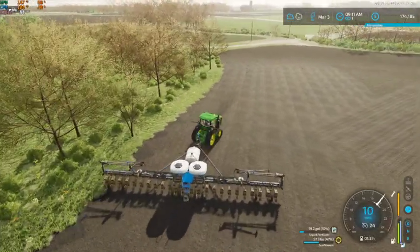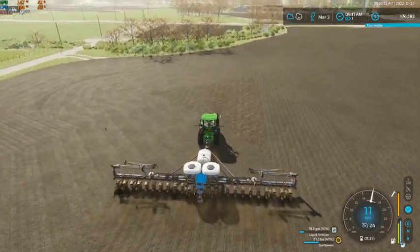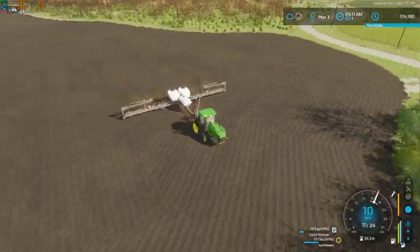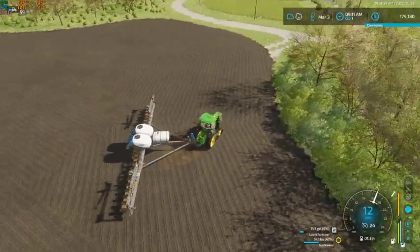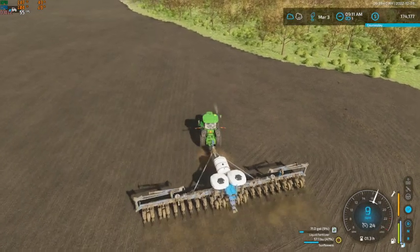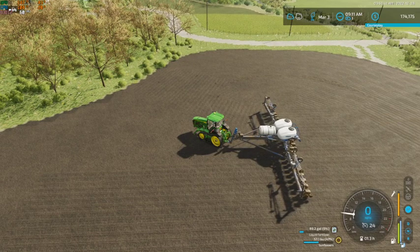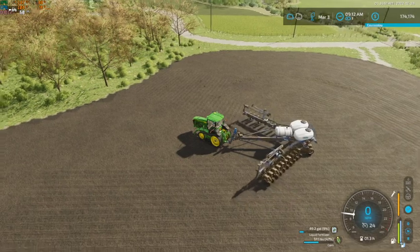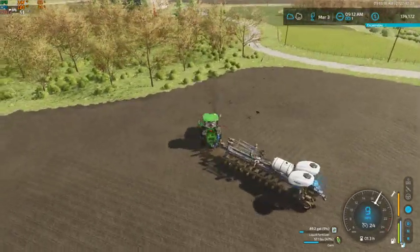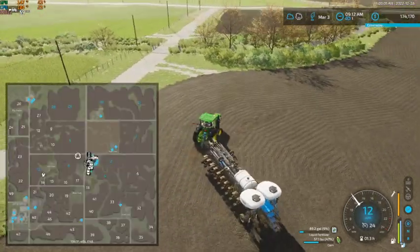Go ahead and get this guy switched over to corn — we'll have to get him filled up before we move him. Put this little patch here. We'll go ahead and get that folding, switch it over to corn. What we'll probably do is get this guy going on field 31.